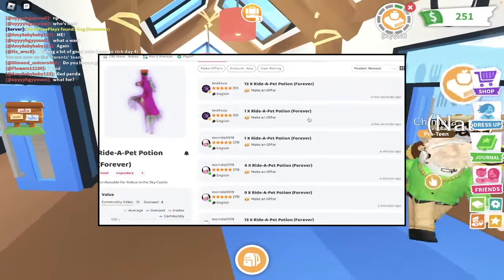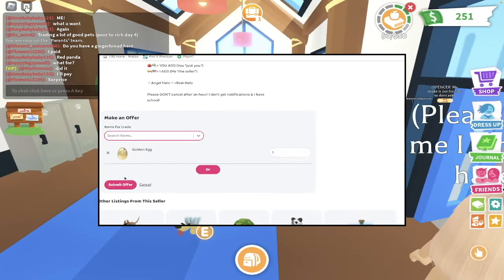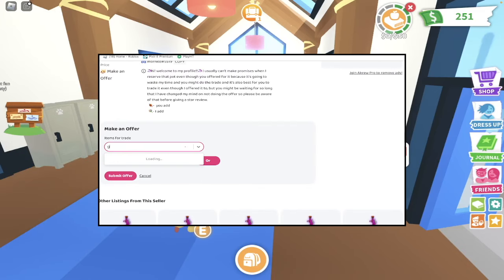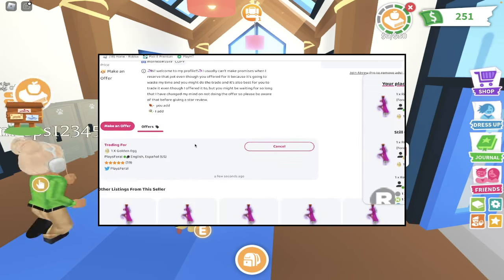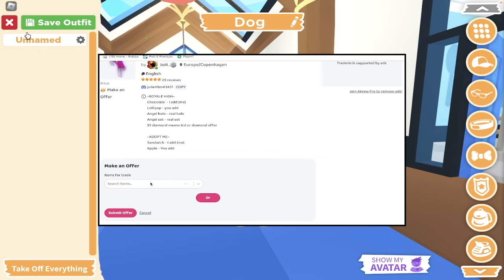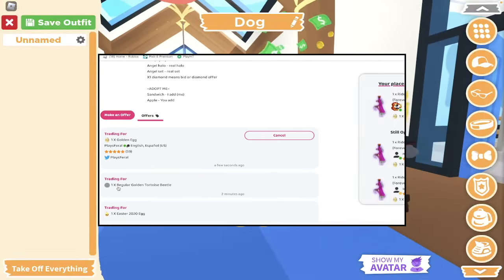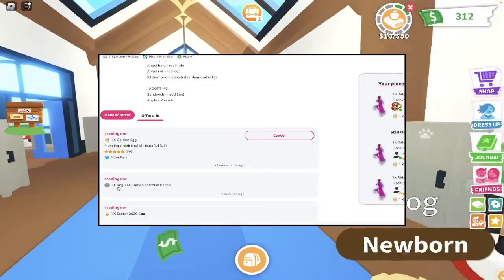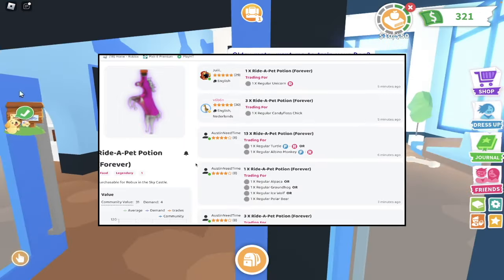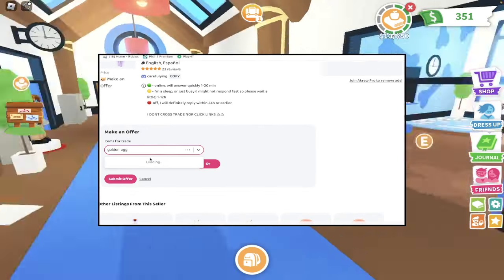After you have listed all of your items, go to the regular Trading tab for that item and keep offering — spam offering every single listing. Every time I see a person listing one ride potion, I click on them, make my offer — which is a golden egg, which is underpay but I'm doing it for this video — and I do this over and over, going from person to person. This could take 5 to 20 minutes, but it is definitely worth it to get your trade out there, because if one person declines it, another could accept. That's exactly what you're looking for on Traderie.